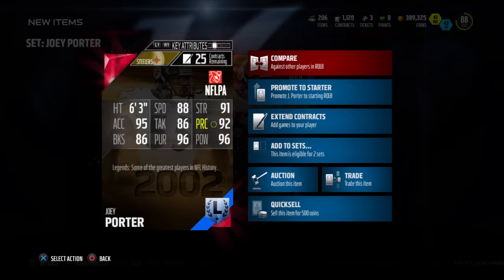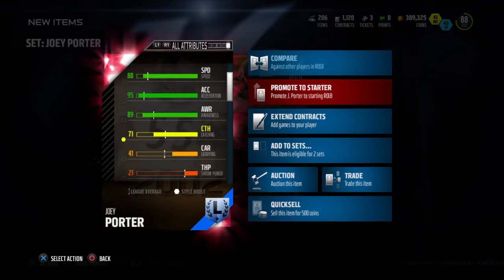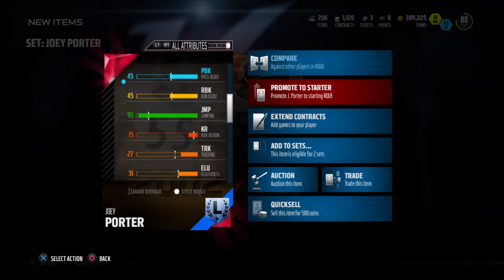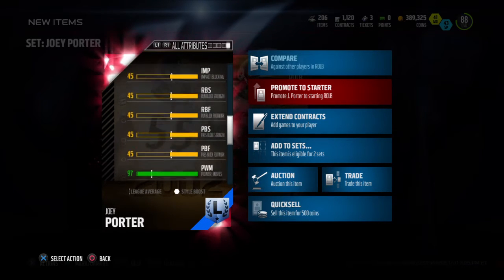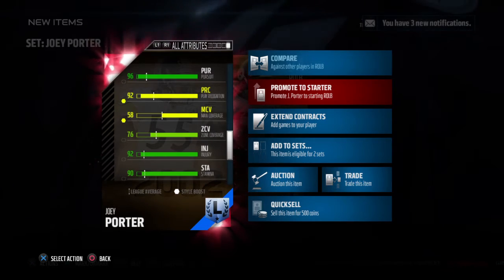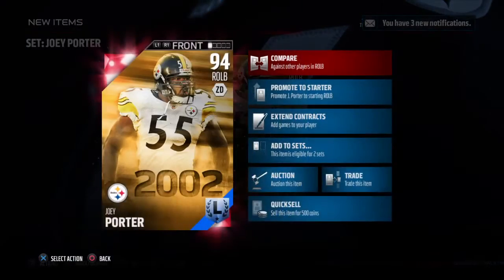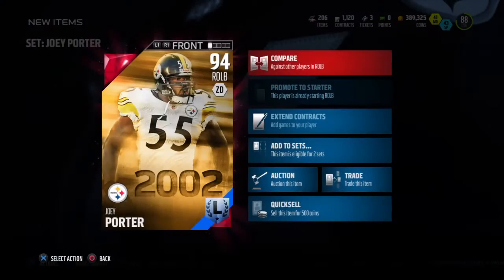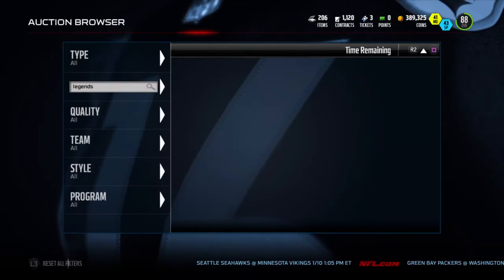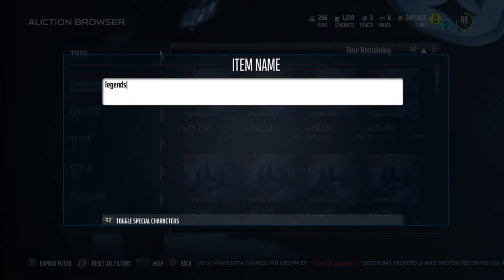86 block shedding — not the best. 96 hit power, which is pretty good. Let's check his zone coverage just in case I need him to fall back — 76, not bad. But yeah, definitely a good card. If he's 94 overall, he's probably a starter. The team is still at 88 though.